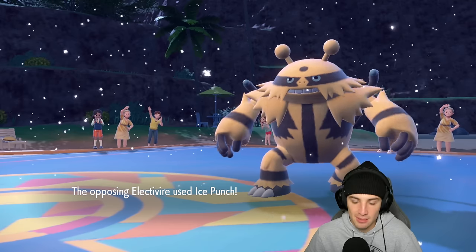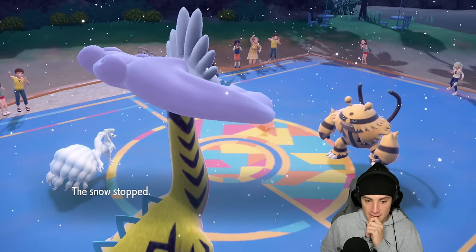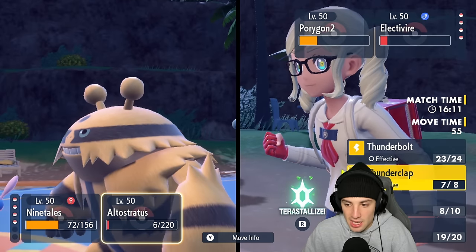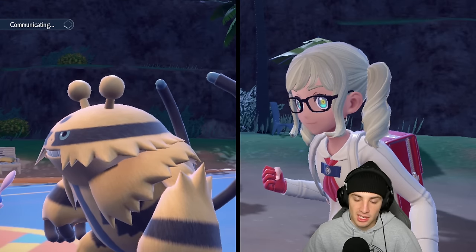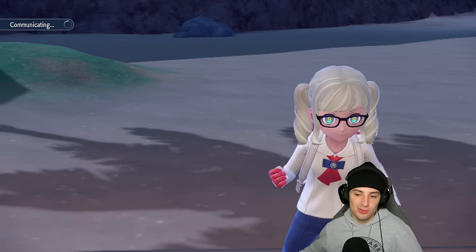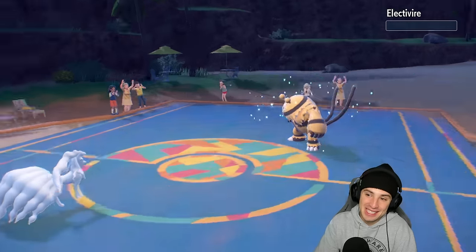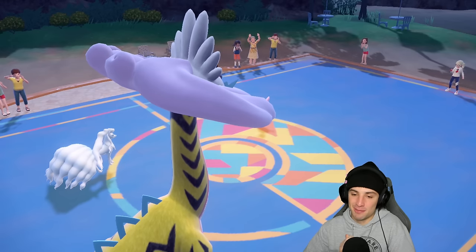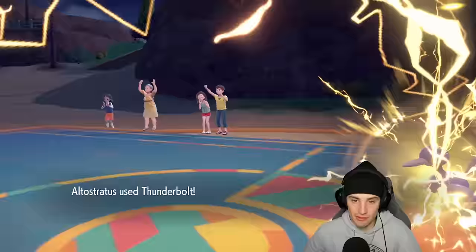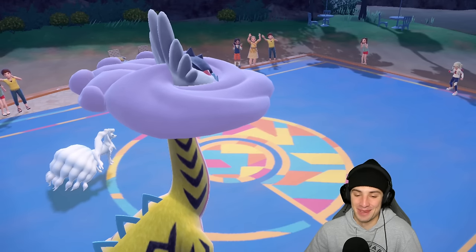Moon Blast comes in hot — not bad damage, we like that. Ice Punch KO on me? No we'd love that. It's going to lose Life Orb damage and the Snow is gone — only a few turns left on Aurora Veil. I'm going to go Moon Blast and throw a Thunderbolt in this slot. If they want to swap P2 instead of going for Thunderclap we can still get off some damage with Thunderbolt. Electivire is finally out of the picture — we don't have to deal with that. Bye-bye P2 as well. Raging Bolt picking up another KO today!